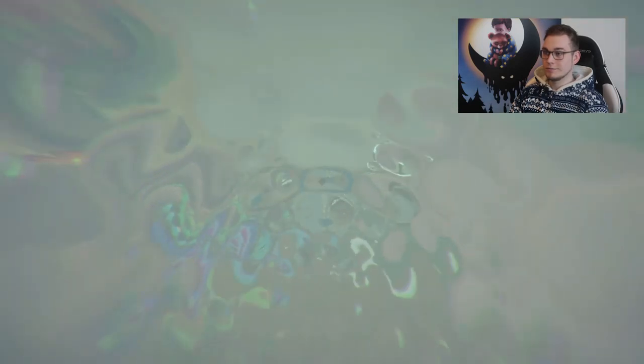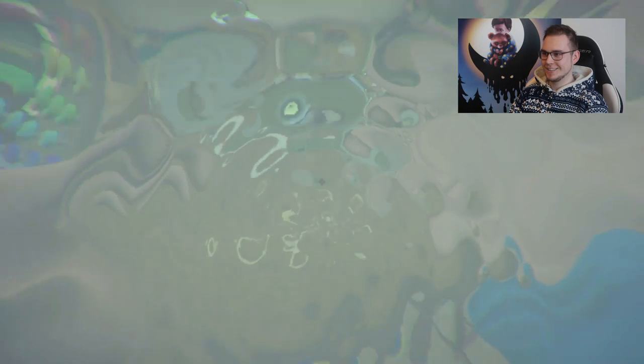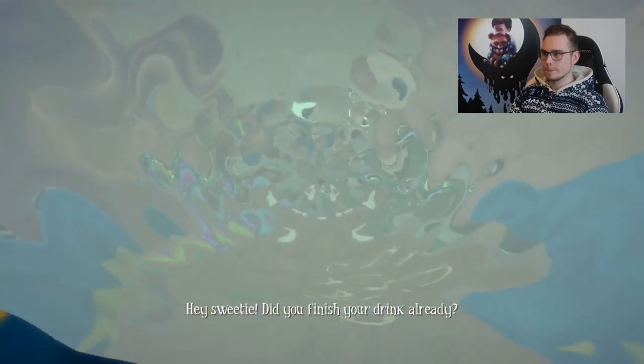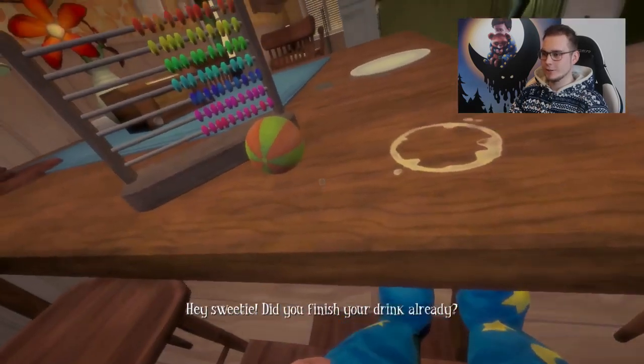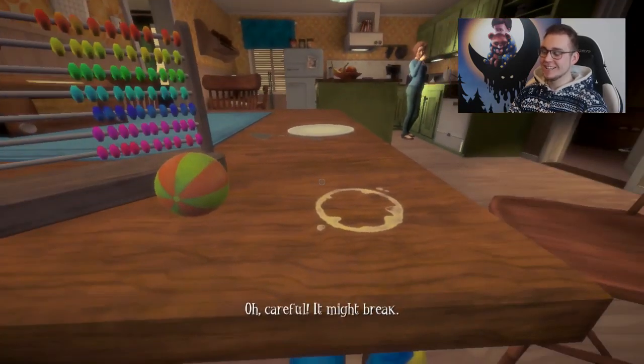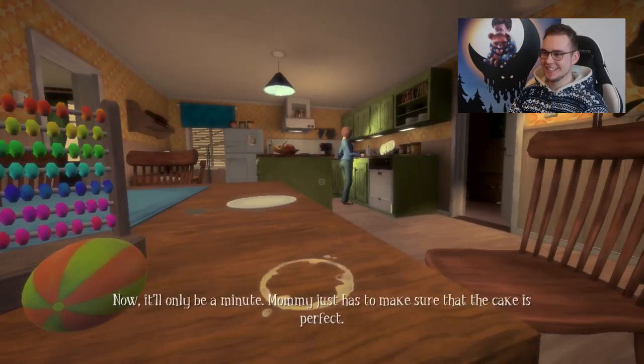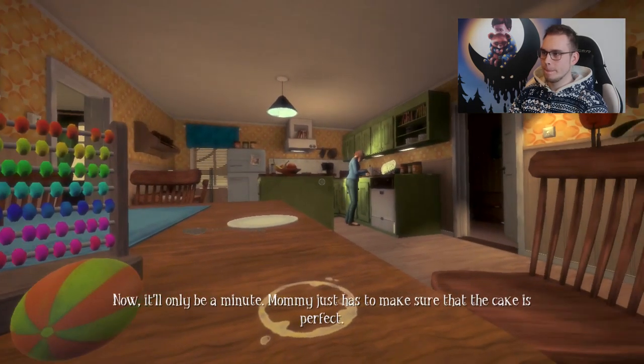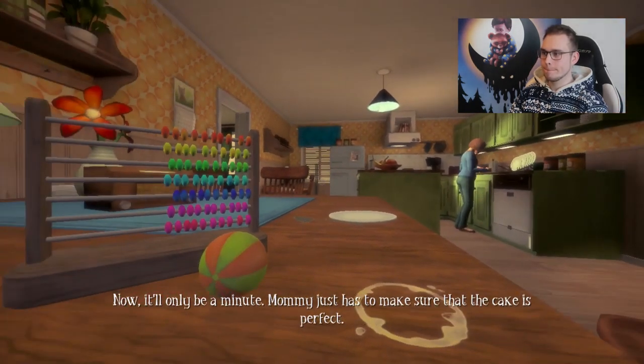The game starts out with a very strange sight here. A mother says: 'Hey sweetie, did you finish your drink already? Oh, it's a glass — careful, it might break. I think it already did. Now it'll only be a minute. Mommy just has to make sure that the cake is perfect.'